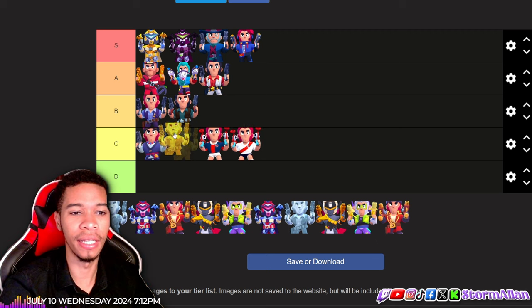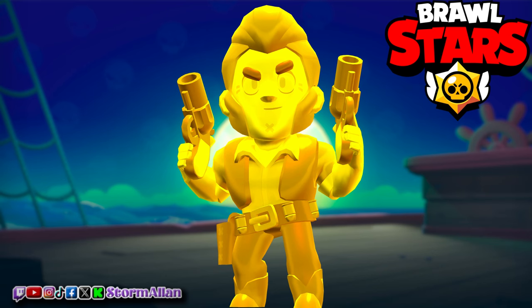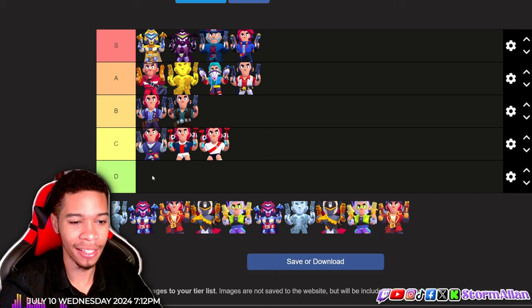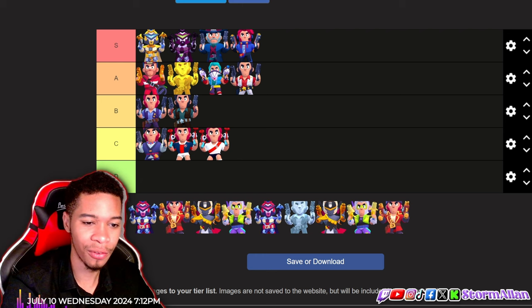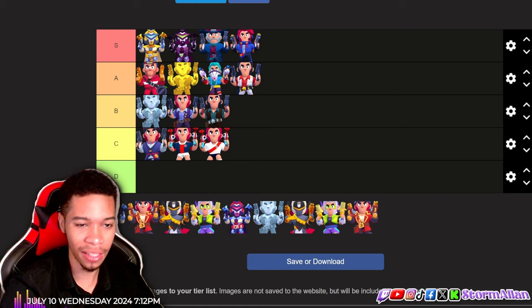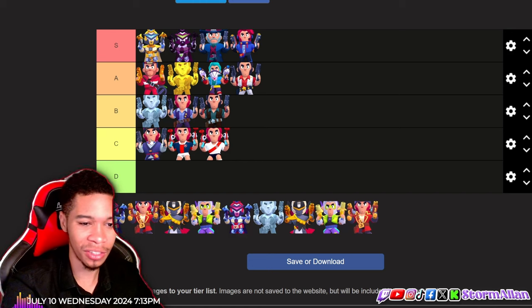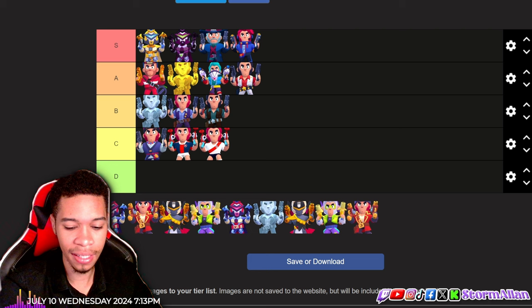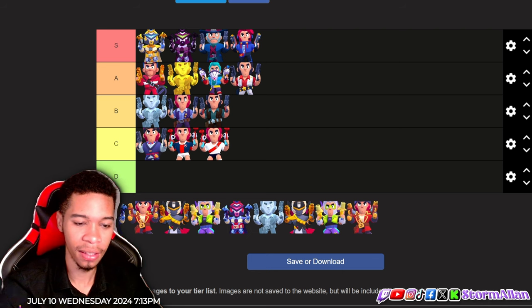The gold is going in A tier for now because I do still prefer handsome Colt over the gold. Next on the list we have the silver — we gotta keep it official, silver is gonna go beneath the gold. These skins are only for flex.